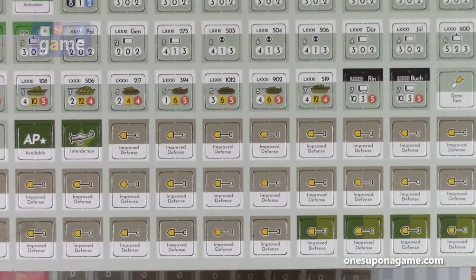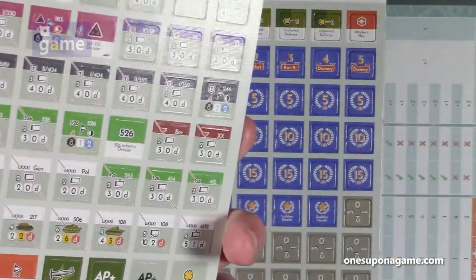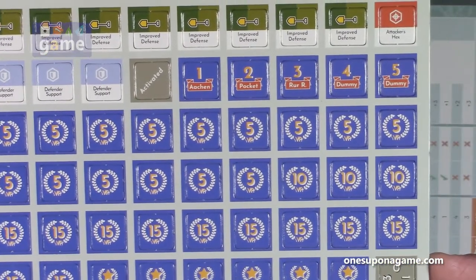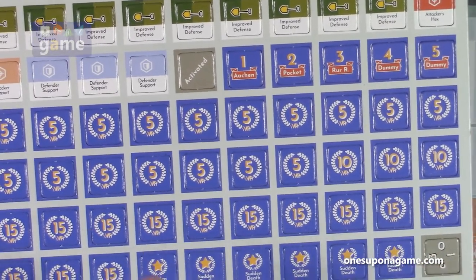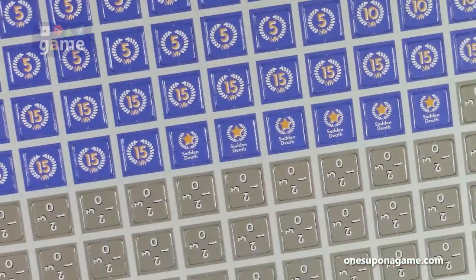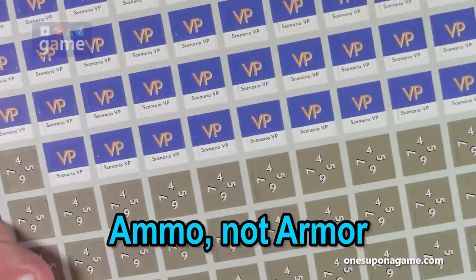So we've got four counter sheets. And then we've got some markers — improved defense, interdiction, various units, game turn markers. We've got Aiken, Pocket, Roar, and a bunch of dummy markers. And then it looks like victory point trackers — fives, fifteens, scenario victory points. We've also got these markers numbered zero through three, which may be armor counters. You rotate them to count down because they start on seven and work their way down to zero.